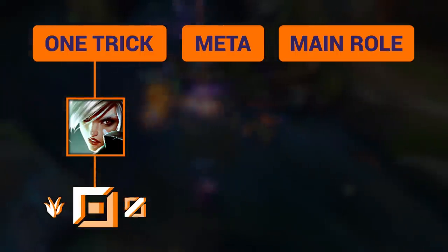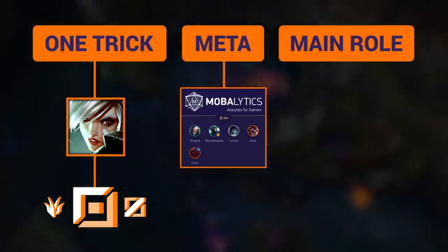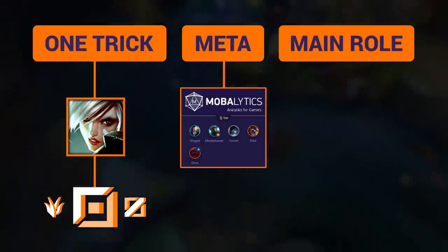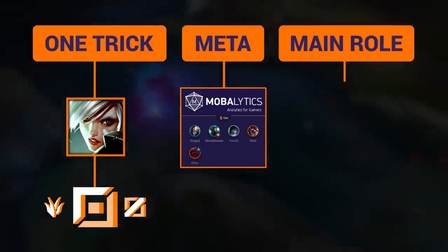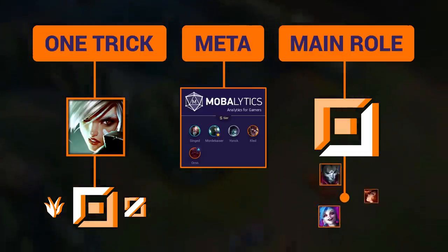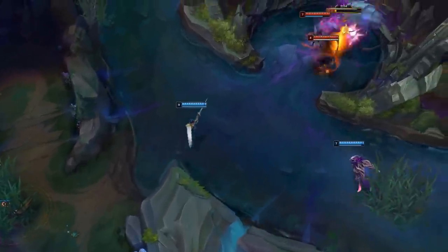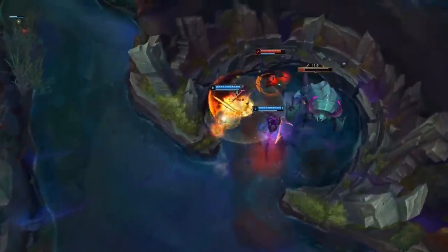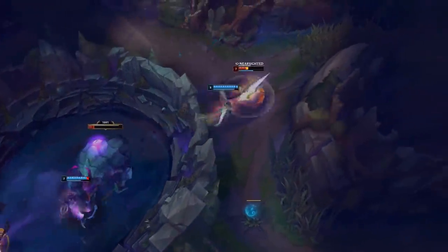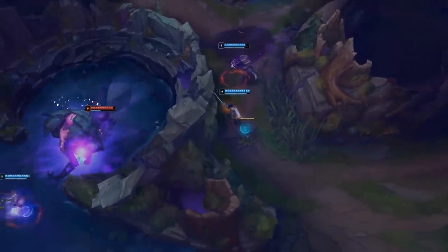Let's define the terms. One trick means one champion — usually in one role, but you can expand to any scenario or meta. Meta picks means playing whatever is in S-tier on the Mobalytics tier list, which will change patch to patch. Maining a role means three champions or more in that one role. Then there are jack-of-all-trades players who play everything — this really isn't ideal when learning the game; it makes more sense once you've played at higher tiers for a long time.